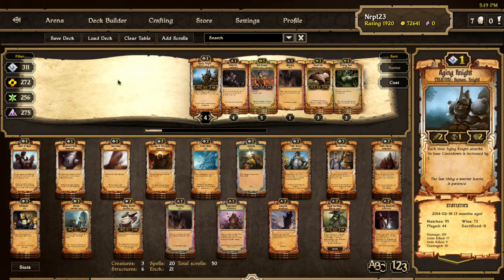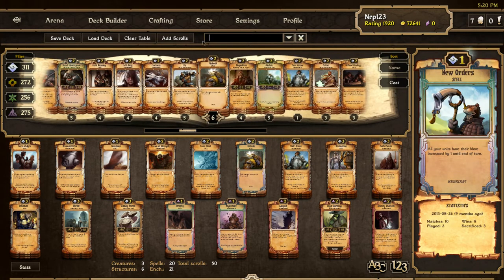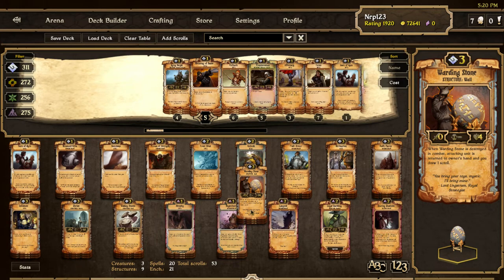Except people are also using the structure — whatever it's called — warding stone. That way, when the bunny attacks it, it basically dies. It turns into a little bunny. Yep, it returns to the hand. I'll take the warding stone.